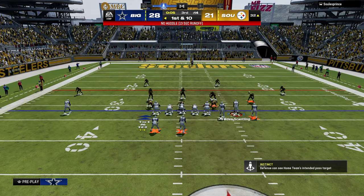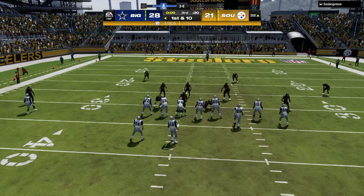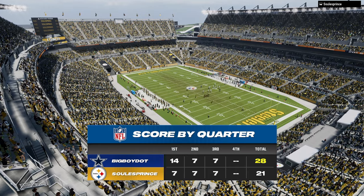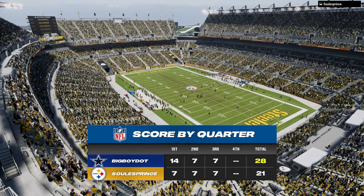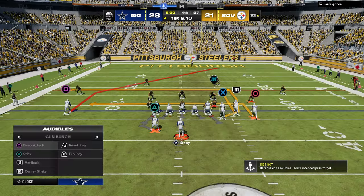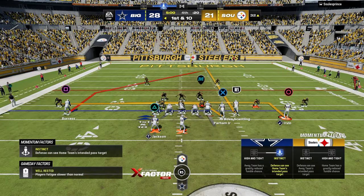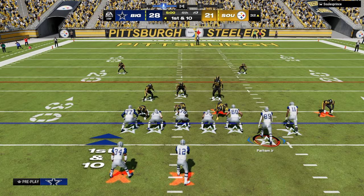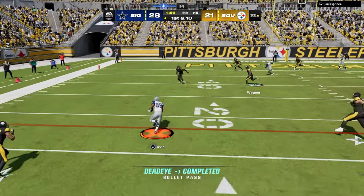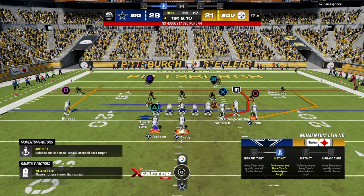We're at 3-0-6. I did throw a pick — I think it was a red zone pick, otherwise we'd be more comfortably ahead. We're in field goal range but we're just going to keep cooking. I really like Deep Attack — I think Deep Attack is so good. See how much stress that puts on the user? It's a really easy read — it's literally impossible for him to user both routes. Then this looks exactly the same. I actually think a good setup would be something like this, looking more toward the right.